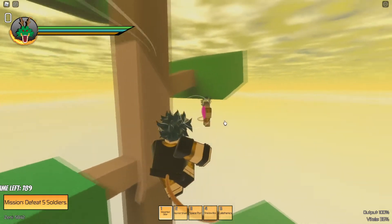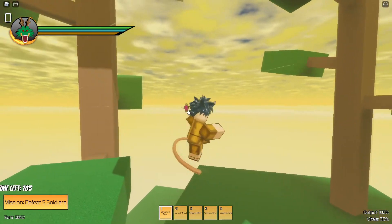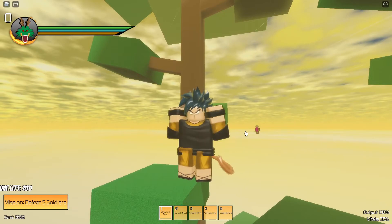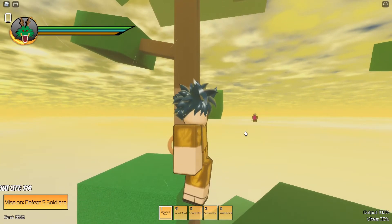Let's lock off real quick so you guys can see the front view. Yeah, you gotta put all of that on and it's pretty cool. That's how to get weighted gear in Budokai.